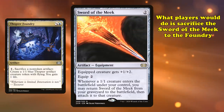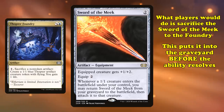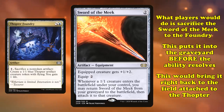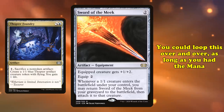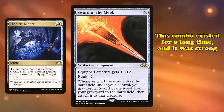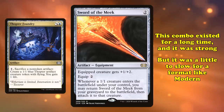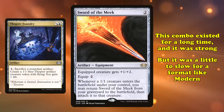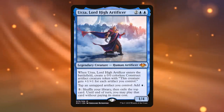What players would do is sacrifice Sword of the Meek to Foundry's ability, putting it into the graveyard before the ability resolves, meaning it would come right back to the battlefield attached to Thopter. Then, you could just do this again and again as long as you had the mana. This combo had been around for a long time, and it was strong, but it was a little bit too slow to really break a format like Modern. That was until Modern Horizons came out and introduced Urza, Lord High Artificer.